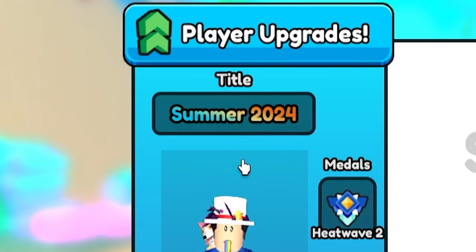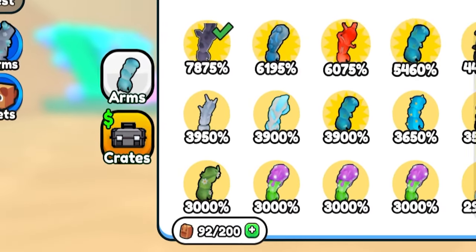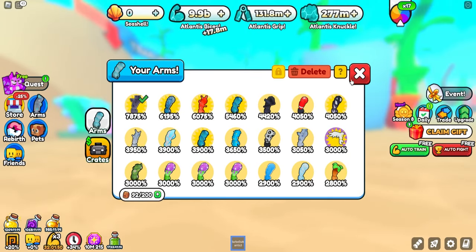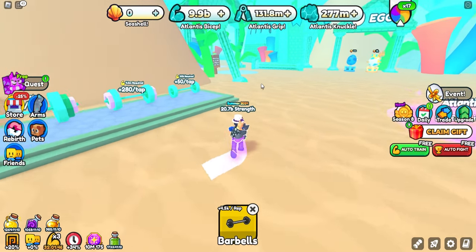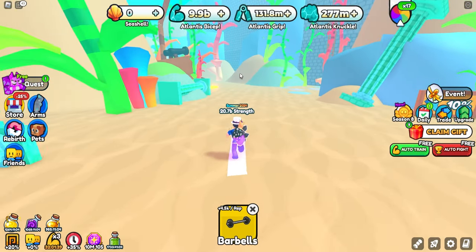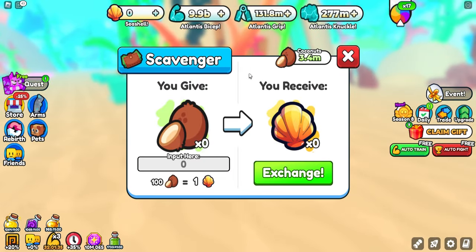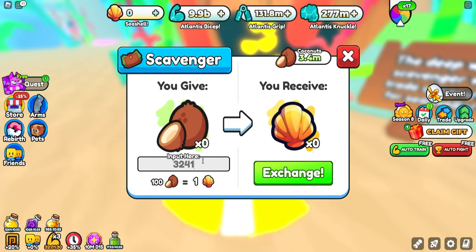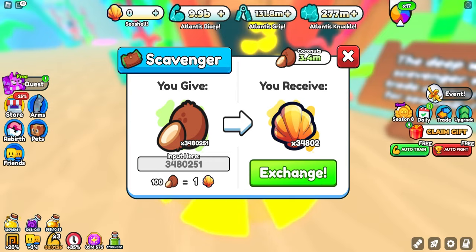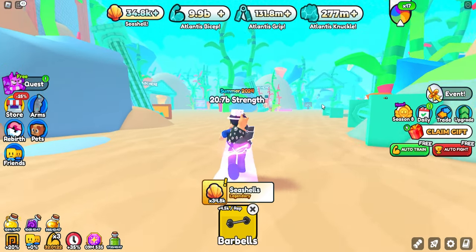One sad thing — the summer title and the arms do not work in this area, so you can just use anything else; it doesn't really matter because it literally does not affect how much damage or power you gain. So let's start off with converting my coconuts to seashells. I don't have too many coconuts because I focused on trading. We have 3.5 million coconuts, so we get 34,000 seashells — that's not that much, sadly.